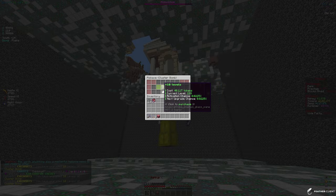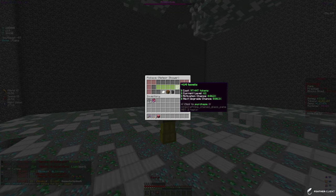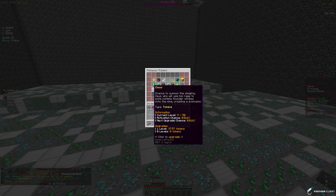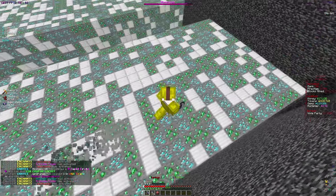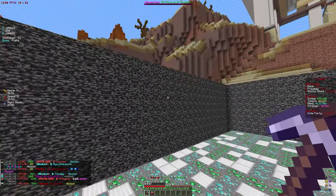I'll split up our tokens - I'll put 30 levels into the Cluster Bomb enchant. Then for Meteor Shower I'll put 10 levels, which leaves us at about 30 trillion tokens. Let's put 72 levels into Jackhammer because we haven't upgraded that enchant in a long time, and we have been mining a good amount and opened up some crates.